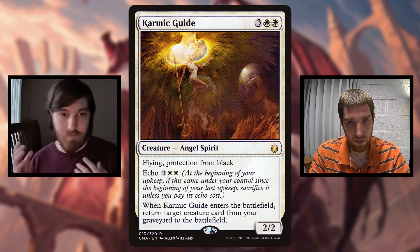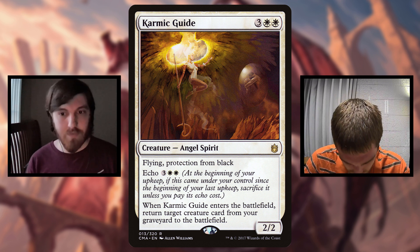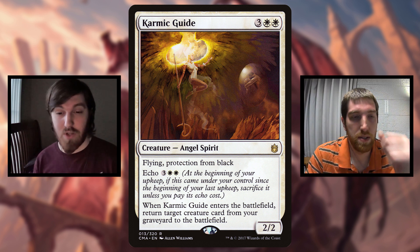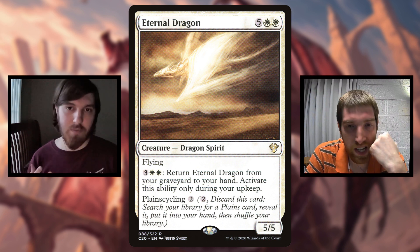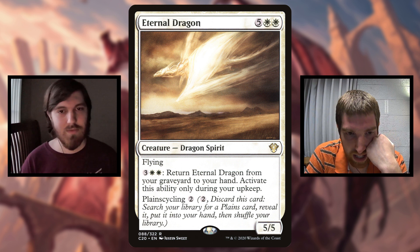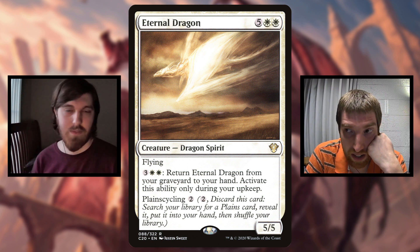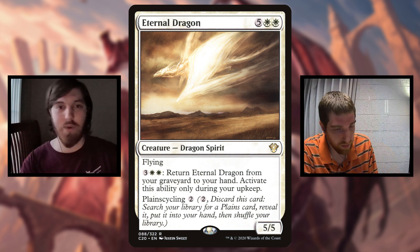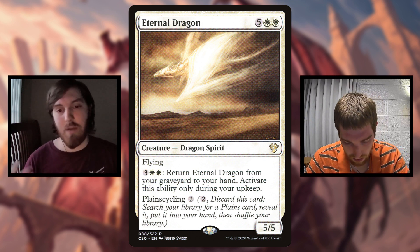Karmic Guide is of course a reanimator - just like Sun Titan, although it can hit any creature. But it is also a spirit angel, so it'll get a little buff. I searched for anything with spirit type and found a few I was surprised about. There's also Eternal Dragon, which is a big flyer with plains cycling, and for five mana you can return it from your graveyard to your hand during your upkeep. It's a card I've tried in a number of decks - it never seems quite good enough, but if it gives me a 4/2 when I bring it back, that's a lot more incentive. You can get a creature out of it, plus get a big flyer, or just keep cycling it to get lands and tokens over and over again.